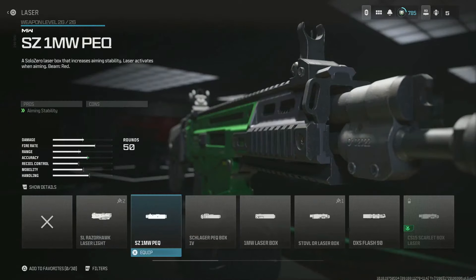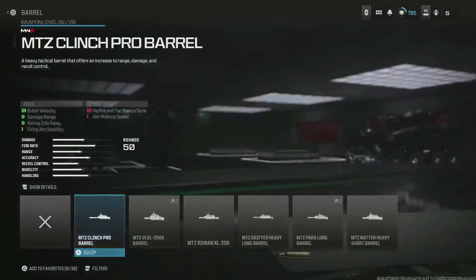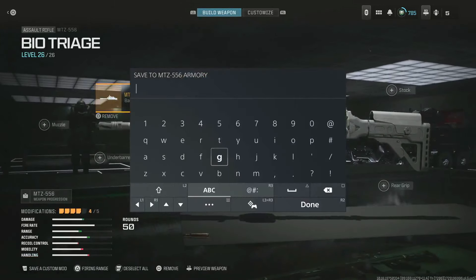We're going to use the barrel since it was an original attachment on the blueprint. Go over to that, equip any barrel, press X to equip, and right away hold the L2 button to bring up the save custom mod screen. Make sure you hold L2 the entire time — do not let go. This screen will come up, then press X on the G slot to save it, and make sure you're still holding L2 while you go down.